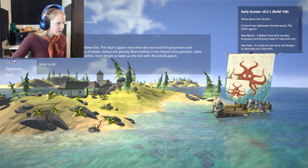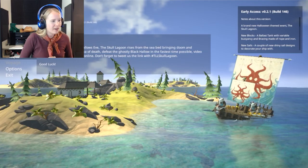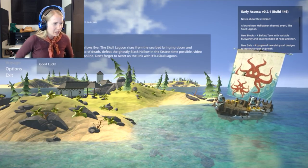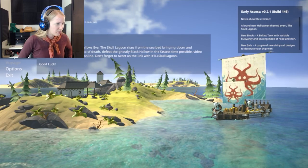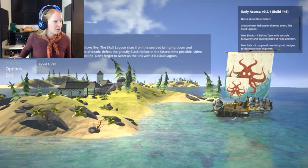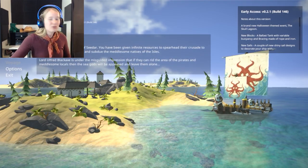They've got Versus, Events — there's this new one they just put in, Skull Lagoon, only appearing around Hollow's Eve. The Skull Lagoon rises from the sea, bringing doom and destruction with it. In an arena of death, defeat the ghostly Black Hollow in the fastest time possible. Don't forget to tweet at the hashtag Skull Lagoon on Twitter. But that was for Halloween and I didn't know about it. It looked really cool. I messed around with Crusades and it was super cool.